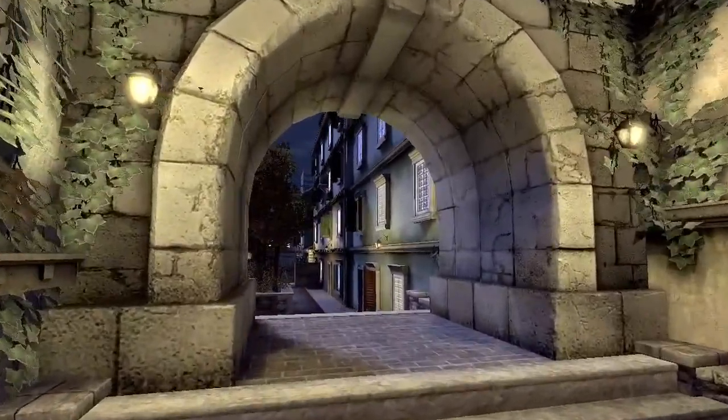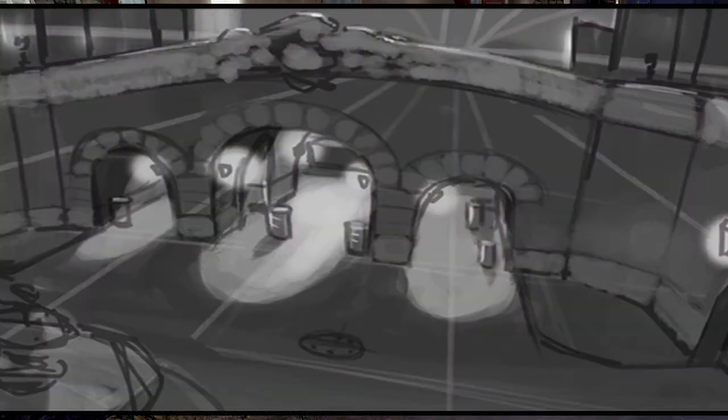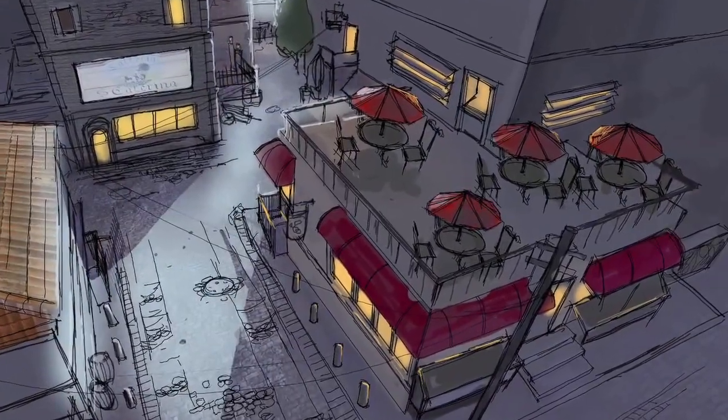We used Eastern Europe as inspiration for Stronghold. That allowed us to blend the old and the new architecture together to create the feel that the city was old, but it was also prospering due to the recent tourist activity in the area.